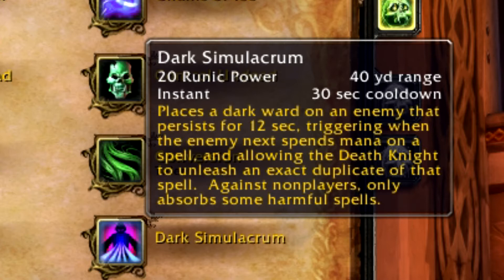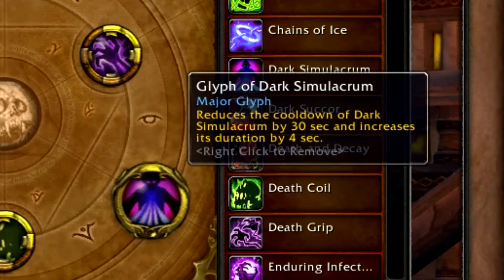There are certain classes you can't steal anything from at all — like Hunters, Warriors, Death Knights, unless Death Knights are using a Dark Simulacrum spell they've stolen, and also Rogues. What the glyph does is increase the duration of the debuff on targets and reduce the cooldown. It is very viable to use this glyph; I don't normally switch out of it unless I know I'm not going to steal anything useful in the arena.